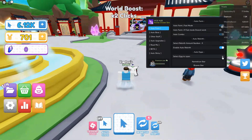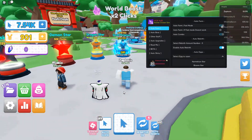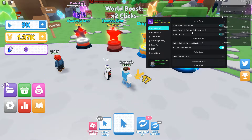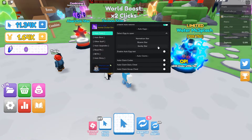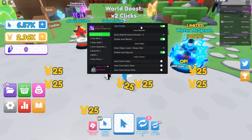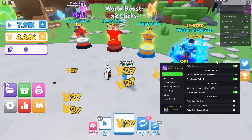And select egg — you can auto open eggs. Which one do I want? Dragon Star. Yeah, let's do Dragon Star because I'm still kind of low. So Dragon Star — let's just go down looking for that Dragon Star and then auto open eggs. So I should be getting a few eggs.